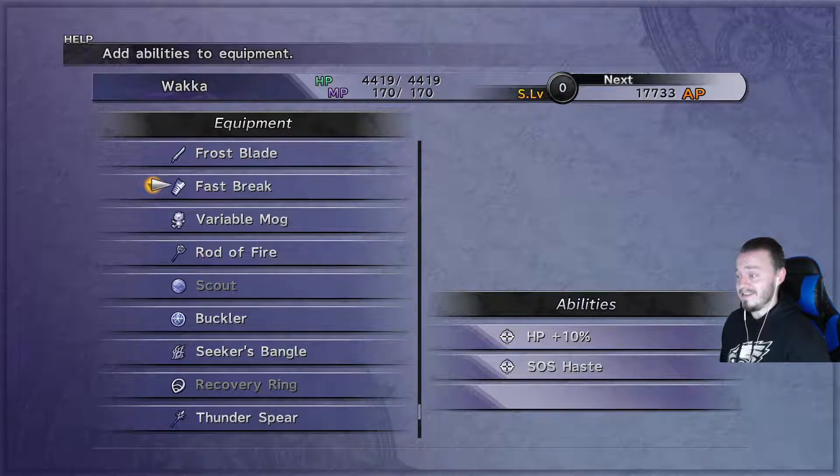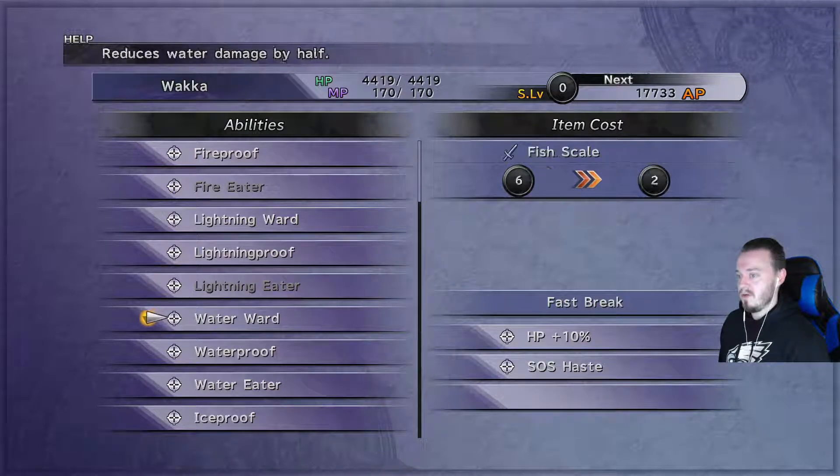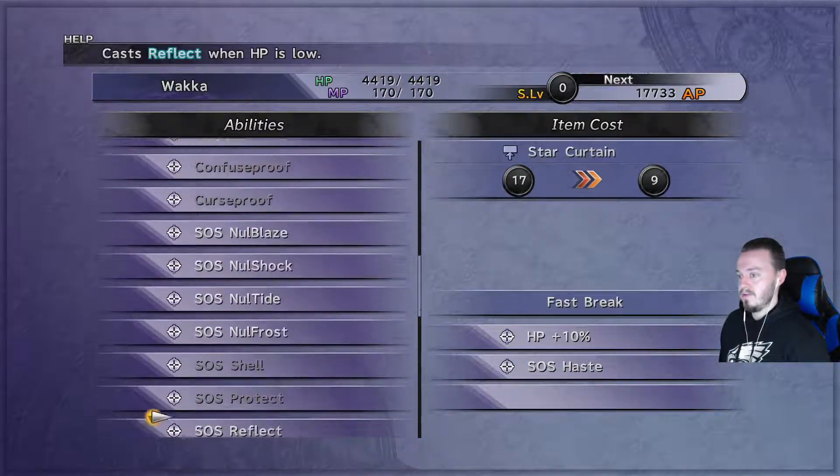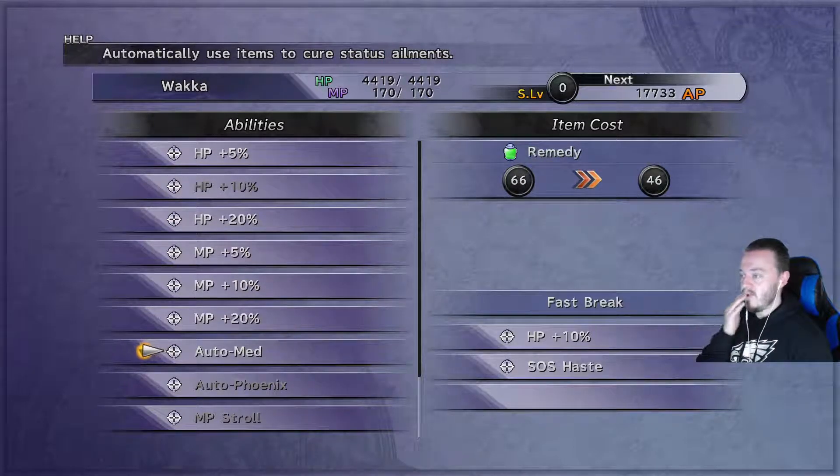With our Remedies, I think I can give Auto Med to three characters. It costs 20 Remedies each, so 66 to 46, 46 to 26, 26 to 0 — yes, three characters. Let's do the math: three characters get Auto Med.